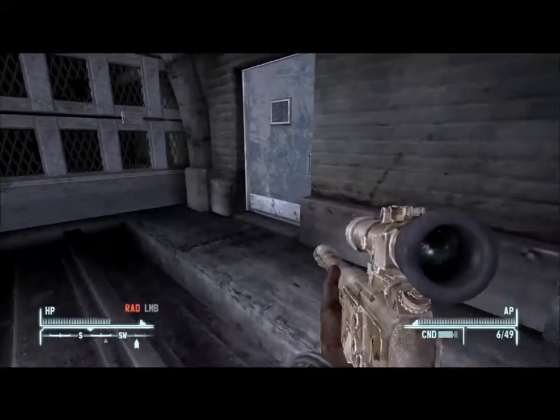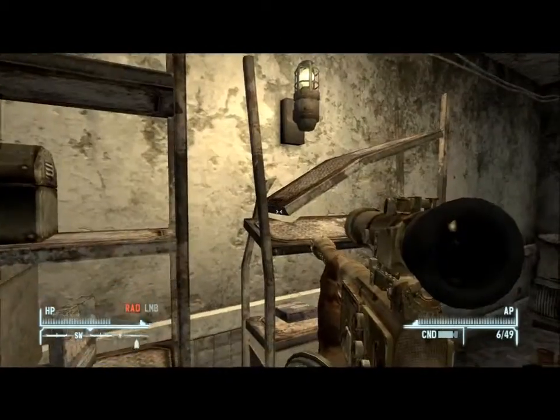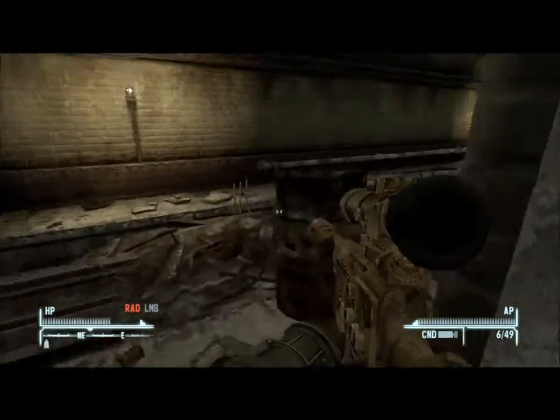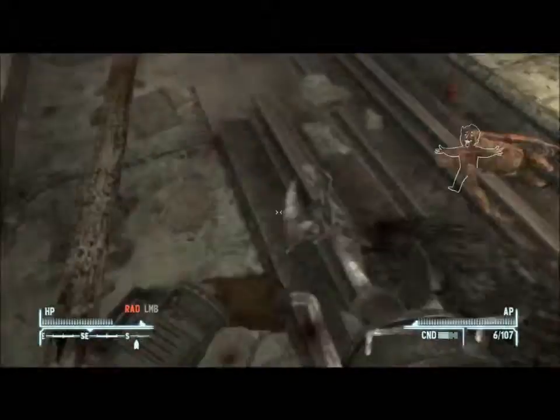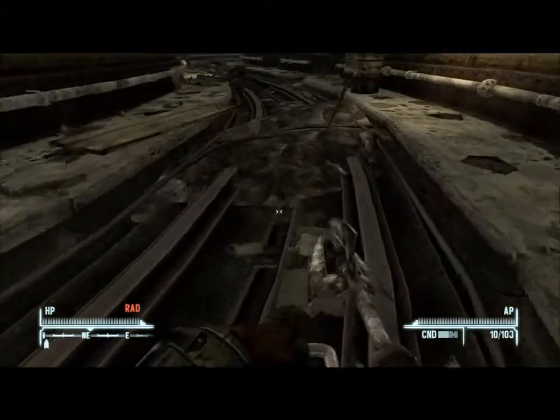You have to pick-lock a door to get into it — it's like a train tunnel, like in Fallout 3. I'll skip that because I fail at pick-locking doors. In here there's ghouls everywhere and all that, and there's trip mines like there were in Fallout 3. I was expecting there to be a gun somewhere in here behind the pick-locked doors.